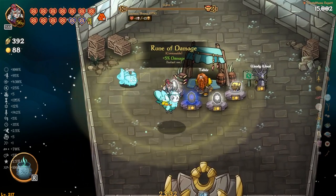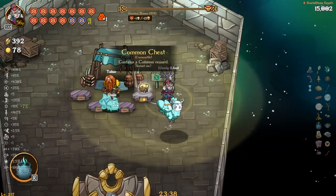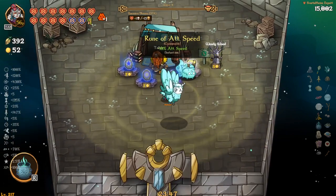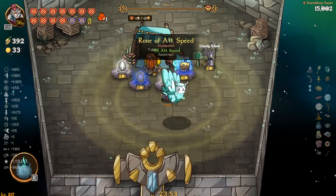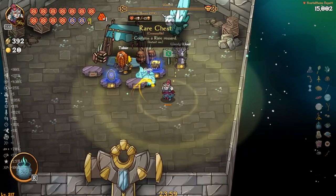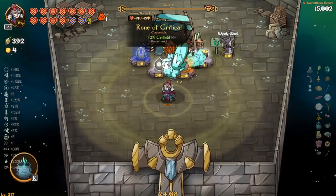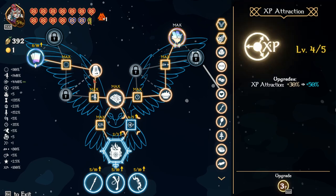91 gold. We can go crit — we're at 12 crit, this would be 17-19 crit. We'll stack a little bit of crit, why not. Attack speed, crit — take a little bit of movement speed. Oh, attack speed area — look how big the freaking owl is, jesus! Attack speed damage, projectile speed, attack speed, projectile speed. I'll roll one and crit.